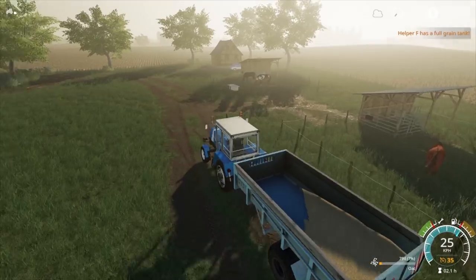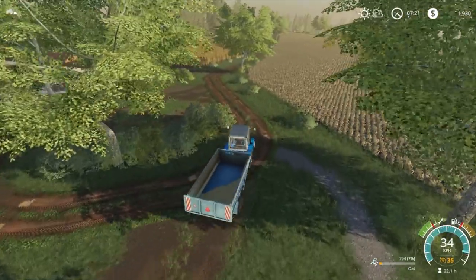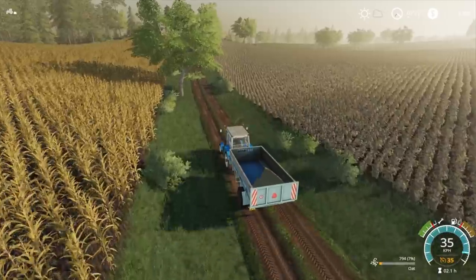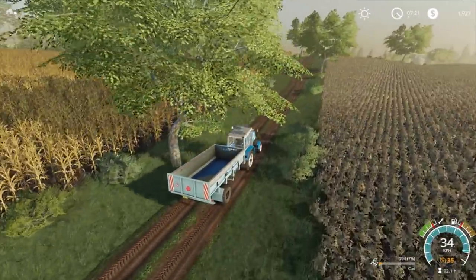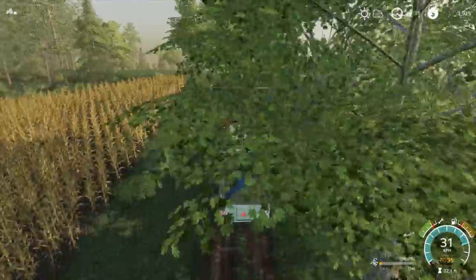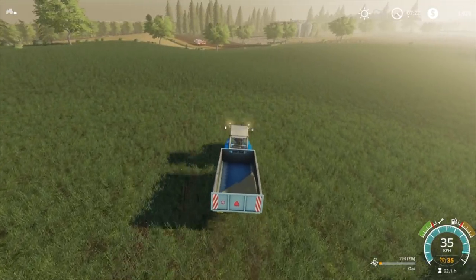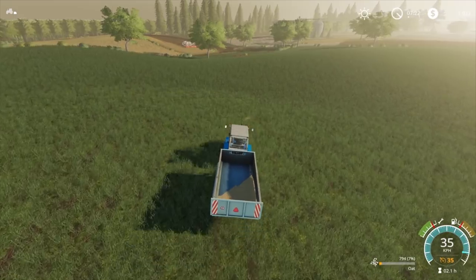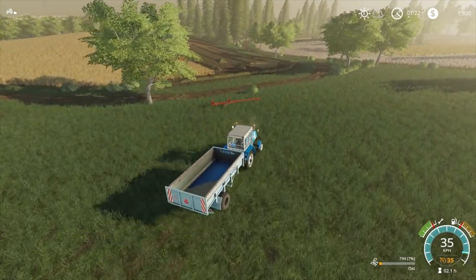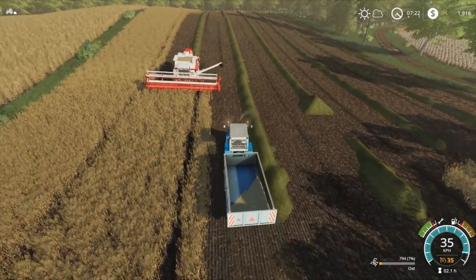The harvester has a full grain tank - yes, we're on our way! So we need to grab our water trailer, we also need to grab something to load up the bales with, or the straw or the hay or the grass or whatever it is on the ground. It's in the right spot this time. We need at least five thousand for our water tower, we need to get our trailer, we need to grab probably a baler to bail this. We need a little bit of money but it should be all right once we get him emptied.